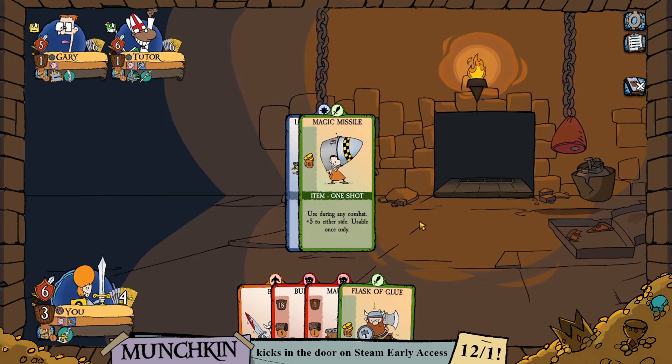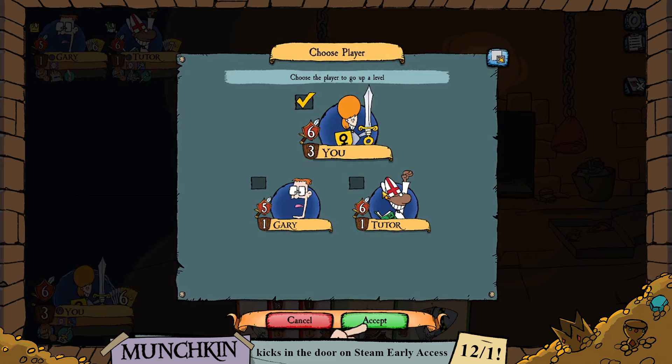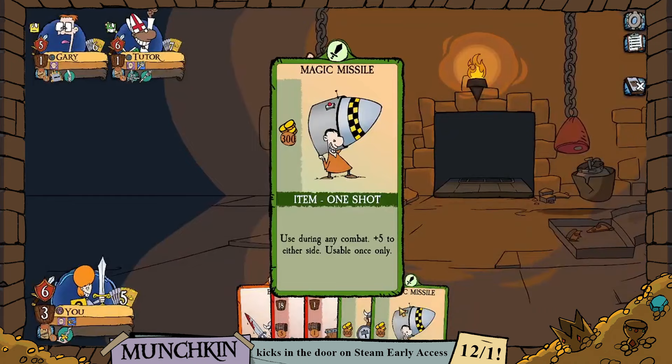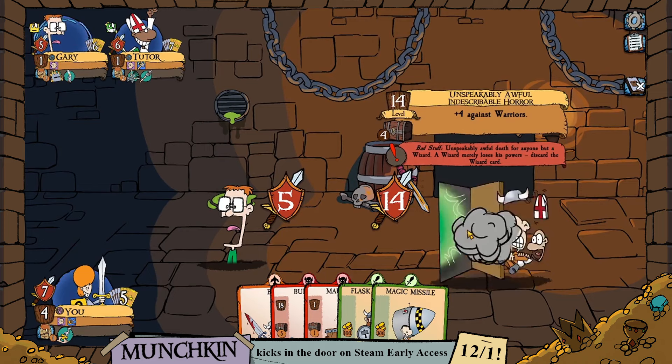If the price is right, the gear gets split. We have a thousand gold pieces — we could make one of our opponents go up a level, which does have some weird edge-case utility. But for now we're just going to be greedy and take it ourselves. We're sitting pretty at level 4, strength 7.